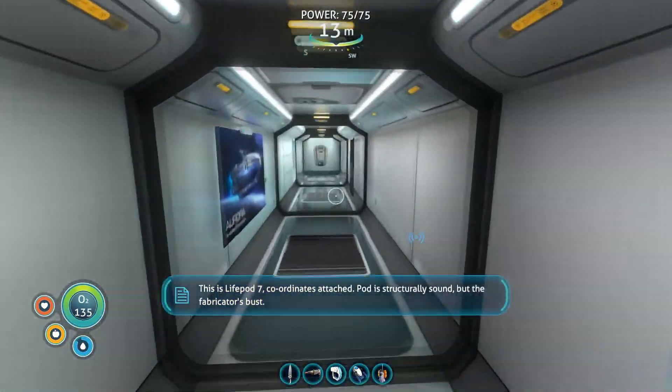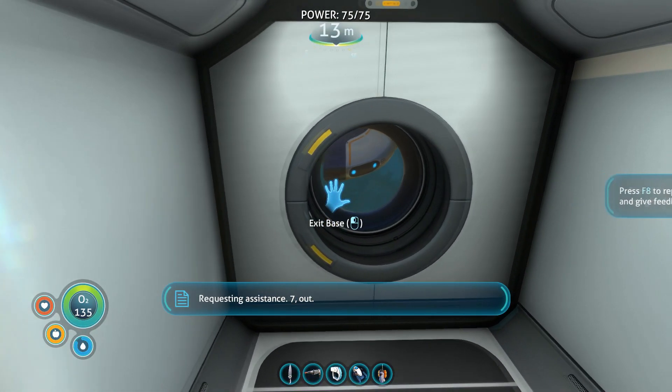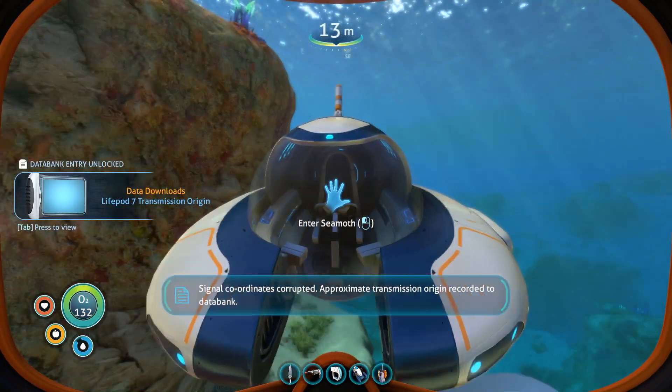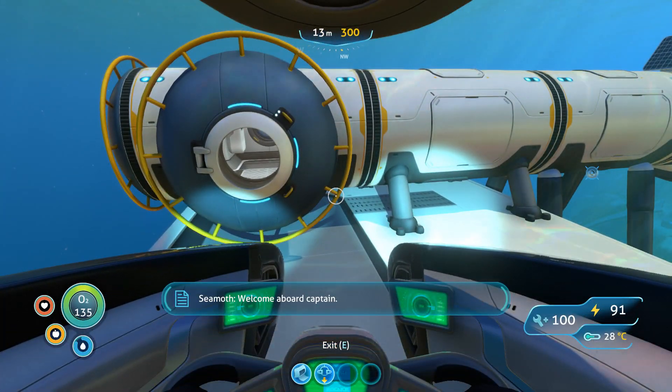Before I do that... This is Life Pod 7, coordinates attached. Pod is structurally sound but the fabricator's bust. Requesting assistance. Seven out. Signal coordinates corrupted. Approximate transmission origin. Welcome aboard, Captain.